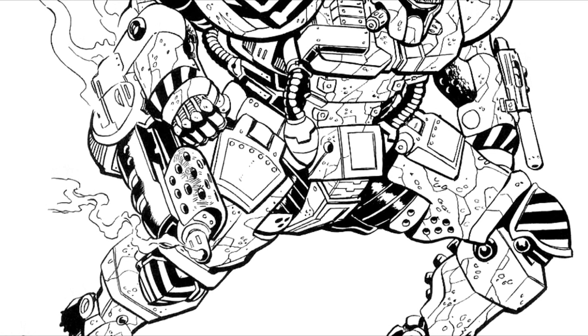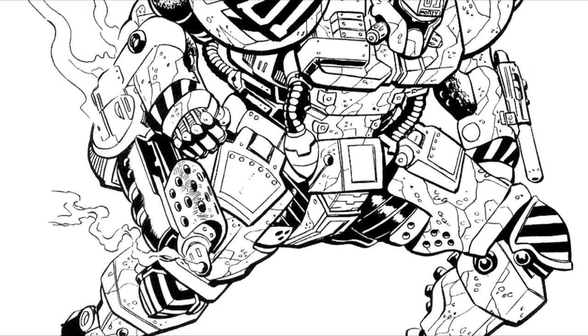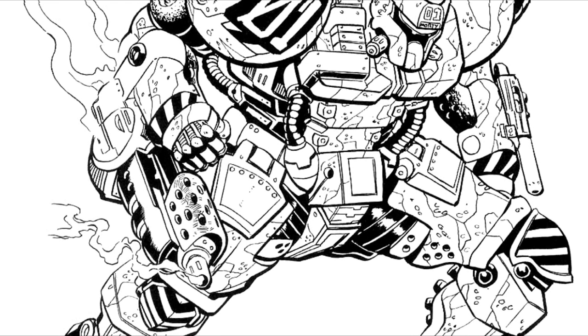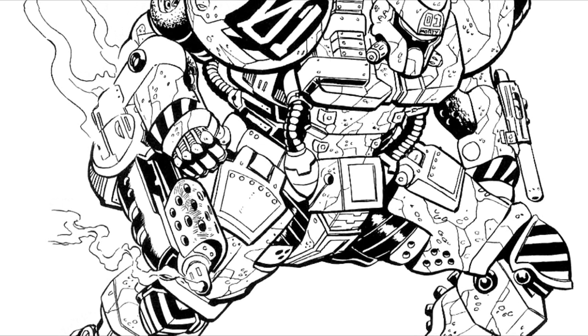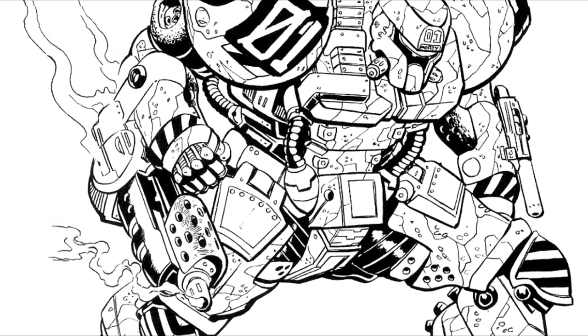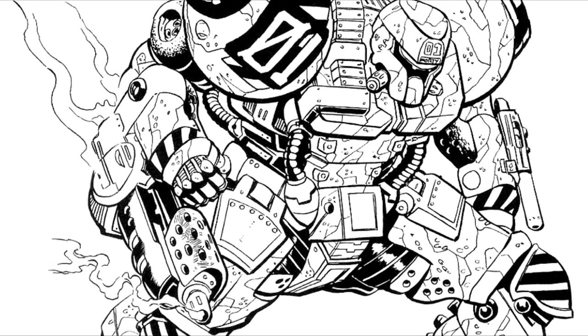Starting in October 3054, the team would labor for many months, reworking the Tornado to add armoring, weapons, and integrated jump jets, while still maintaining some stealth aspects. As prototypes became available in May of 3055, the task proved harder to implement without making too many sacrifices.